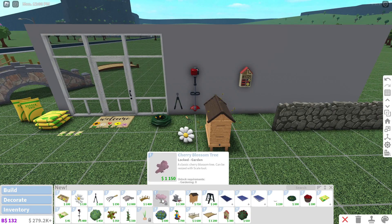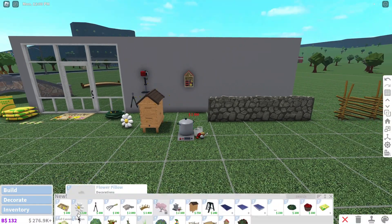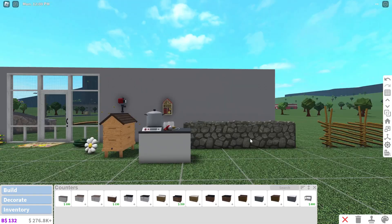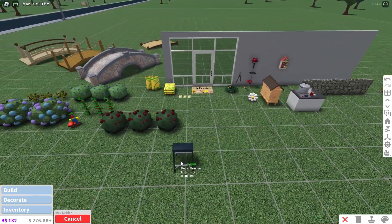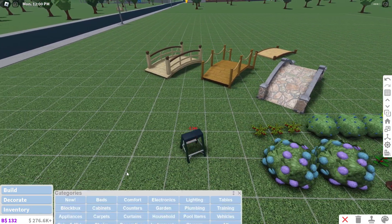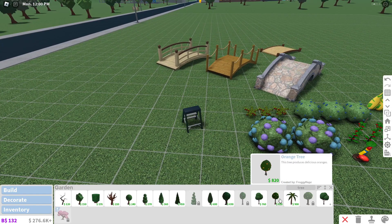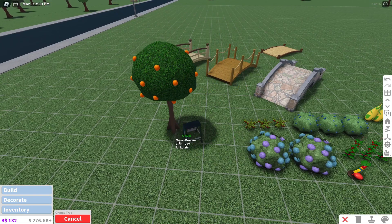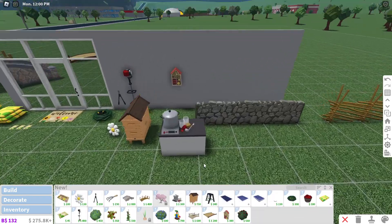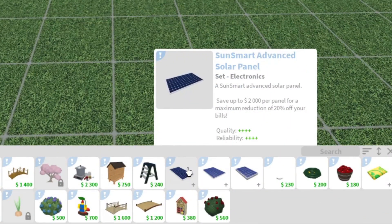There's a food canning station where you can can foods and make jam. There's also a stepladder — I heard that if you place it near a fruit tree like an orange tree, you can climb up and collect oranges to make jam. We'll check that out in a second.